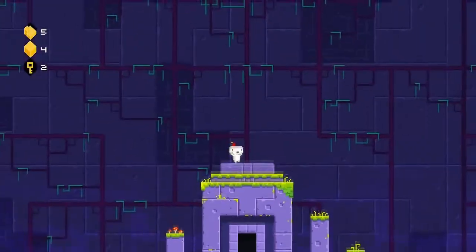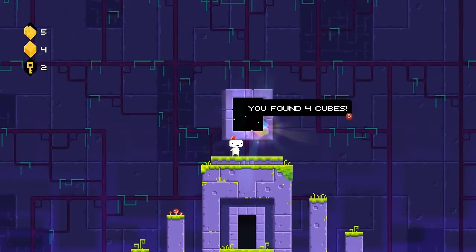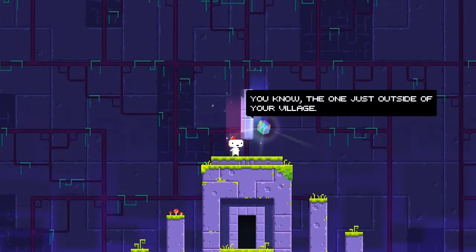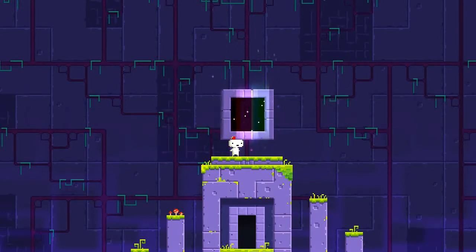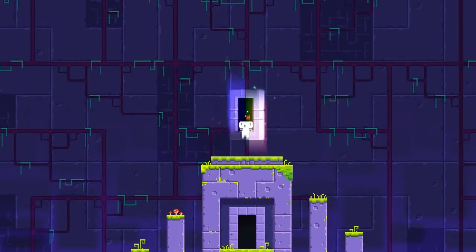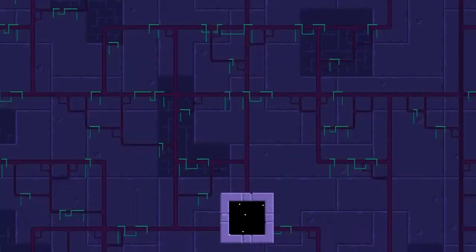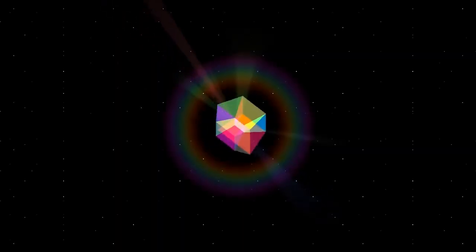Alright, so how many does that give us now? Three? Oh, I found four! You can now enter that door we saw earlier — the one just outside your village. Okay. Whoa. That was awesome.